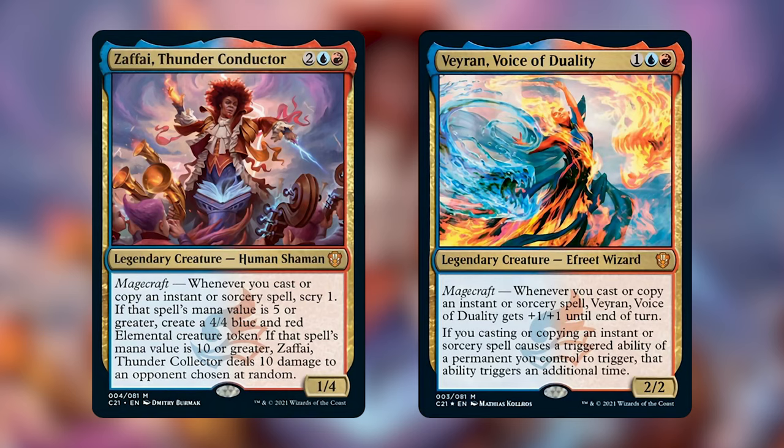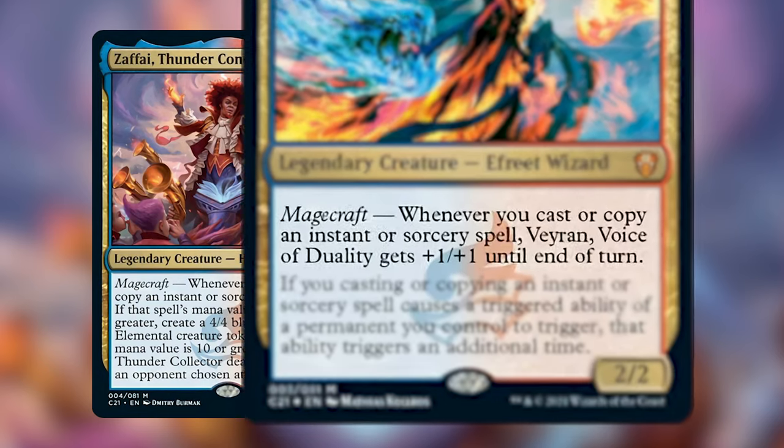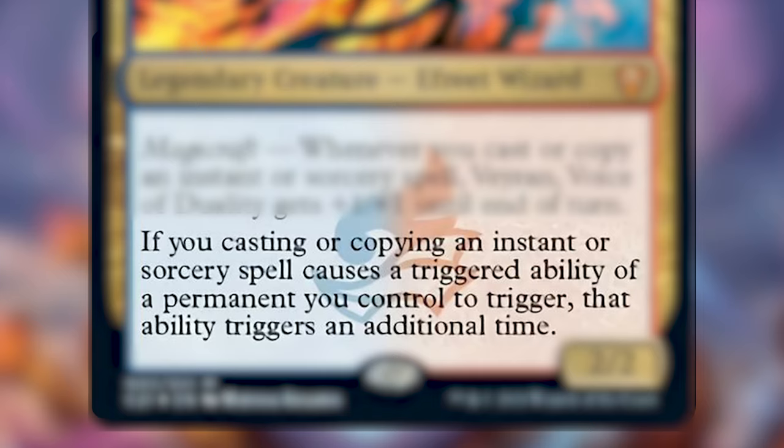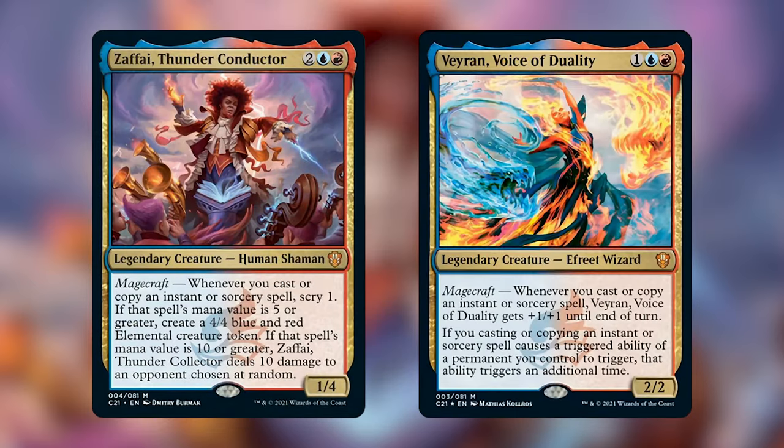The other possible commander featured in this deck is Veyrin, Voice of Duality. Veyrin is an Efreet Wizard that costs 1, a red, and a blue, and also has Magecraft. Whenever you cast or copy an instant or sorcery spell, Veyrin gets +1/+1 until end of turn. Additionally, if casting or copying an instant or sorcery spell causes a triggered ability of a permanent you control to trigger, that ability triggers an additional time. An example of a permanent caring about an instant or sorcery being cast is the Magecraft ability found on Veyrin or Zafai.